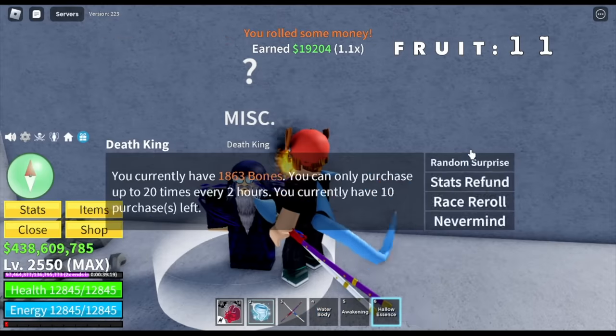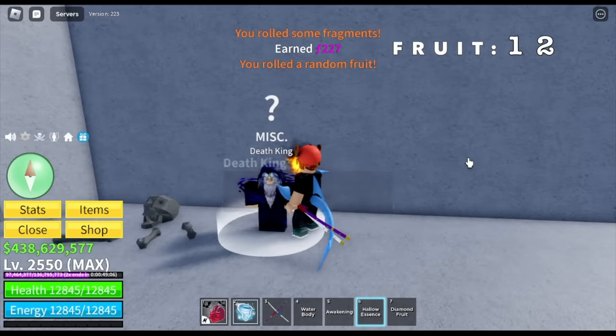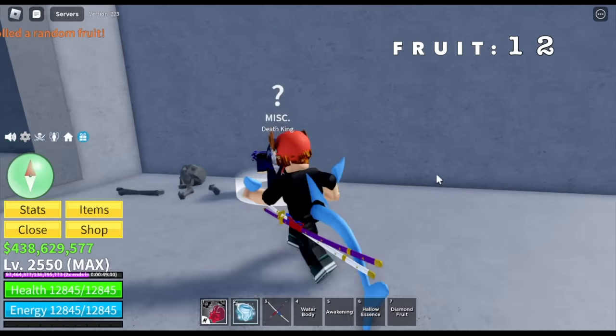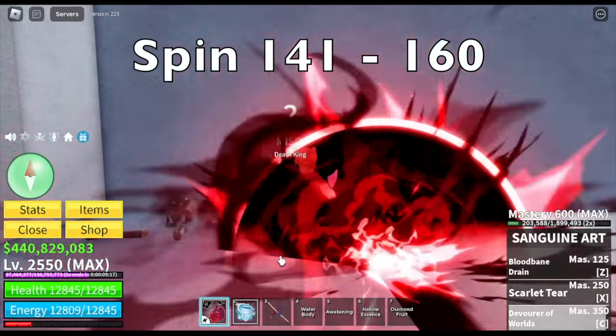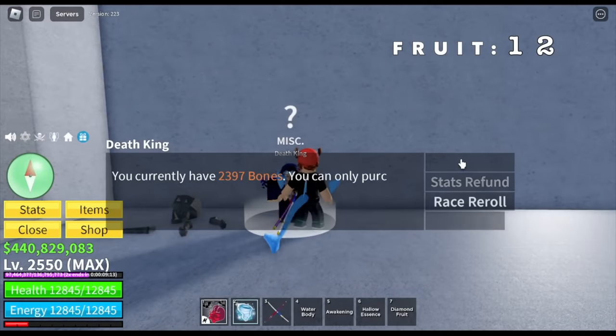This set is kind of unlucky. Finally, we got our 12th fruit — a Diamond Fruit, plus the Hollow Essence. Next set, 141st to 160th spin. So far, we got 12 fruits.